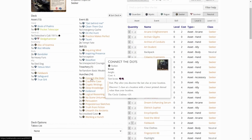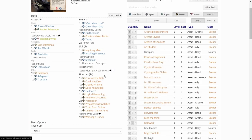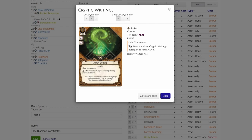Five skills: one Inquiring Mind — always good. Inspiring Presence — might be good. Perception — good. Steadfast — pretty good on Joe. One copy of Unexpected Courage — always pretty good. Hunch cards: Connected Dots — might be good if we leave a tool behind and fetch it. Crack the Case — resource generation for Seekers. Cryptic Writings — a bit too special. Deep Knowledge — always good, it's card draw.